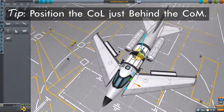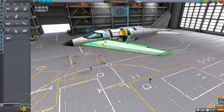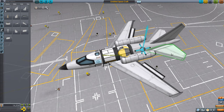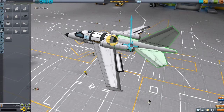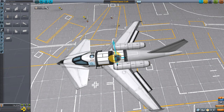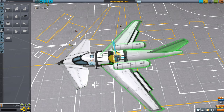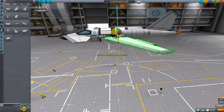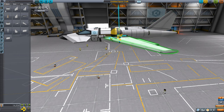Moving the wings forward blocks the cockpit hatch, so I'll slide them back and try a different approach. Instead of rear elevators, I'll move these control surfaces to the very front — when placed at the front we call them canards. Notice that moving them to the front gives a really good location for the center of lift: just slightly behind the center of mass. If they're too close, the plane will become unstable, so we'll slide the wings back just a little bit.